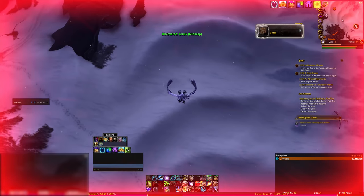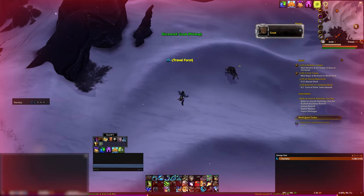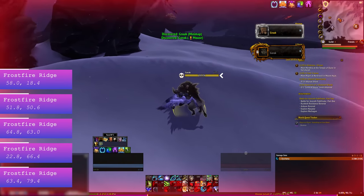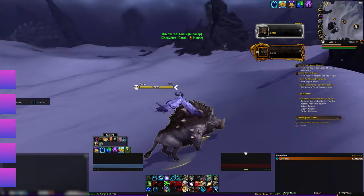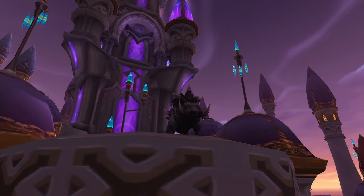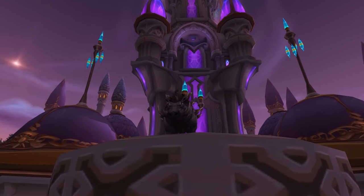Head to Frostfire Ridge where we'll find two mounts with very different spawns. The first one is Gorok, who is a gigantic grey Draenor-style boar. Finding him and killing him will grant you a mount: the Great Greatsyx. Possibly one of the ugliest mounts in the game in my opinion, but to each their own.